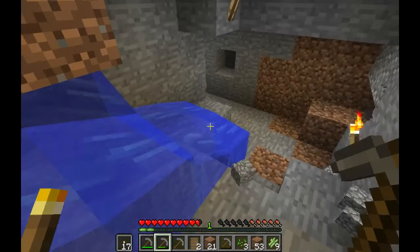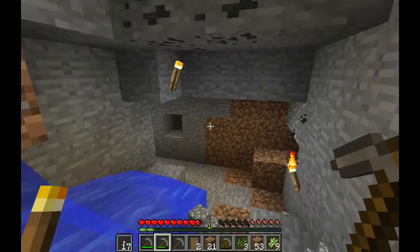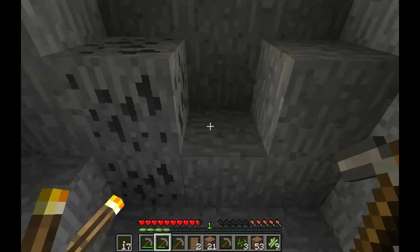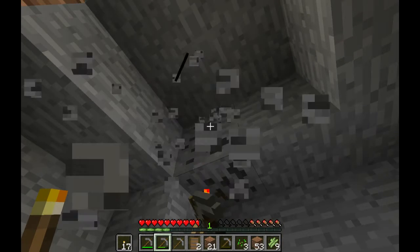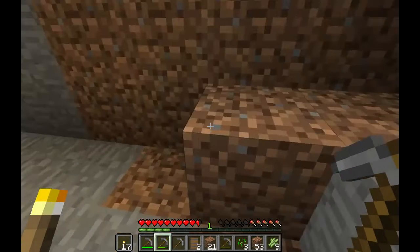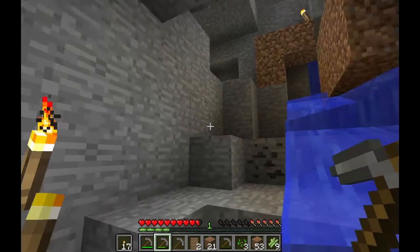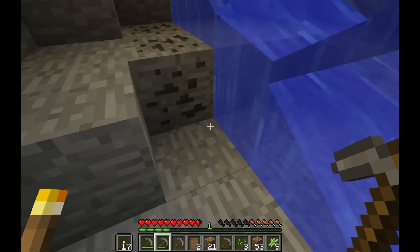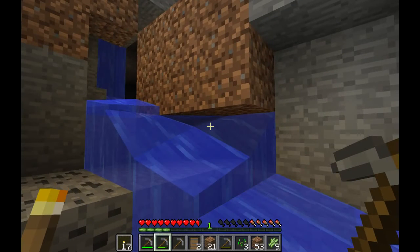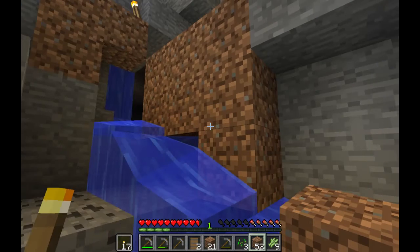This is going to fall in that water. How do I mine this without it falling in the water? I reach up over my head — yeah. So I've got some coal again, that's good. I don't know how to stop the water. Let's try. I'm probably going to get washed away trying to stop the water.